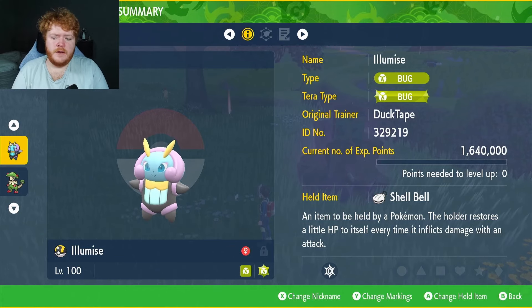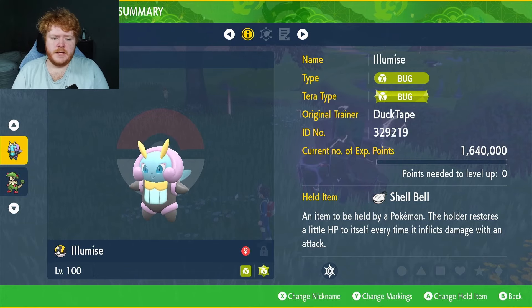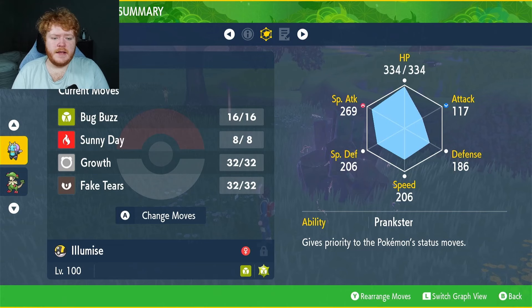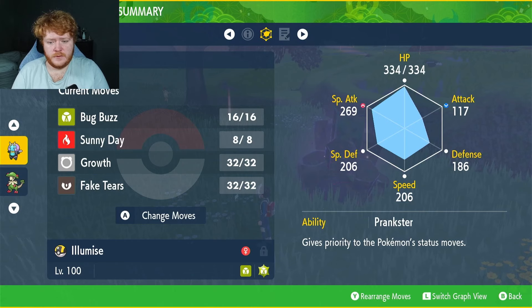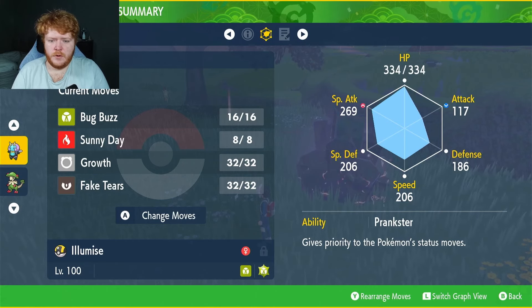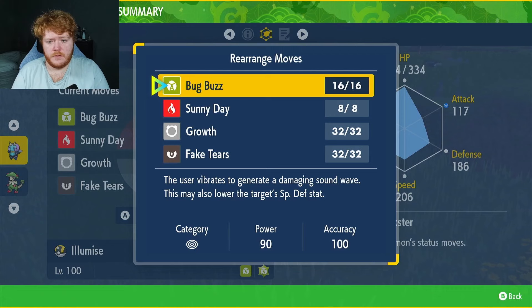Hey guys, welcome back to another video. As requested, we have Illumis here with the Bug type, Tera, the held item Shell Bell to restore health the more damage we deal, max EVs in HP and Special Attack, Modest nature, max IVs in everything except Attack. The ability is Prankster, which gives priority to our status moves. Pretty much every move except Bug Buzz will go first. Bug Buzz has a chance of lowering the Special Defense of our target — it's a very strong Bug type move, 90 power, 100 accuracy.